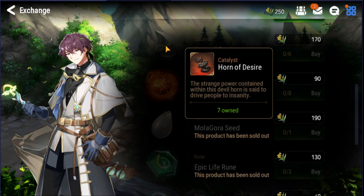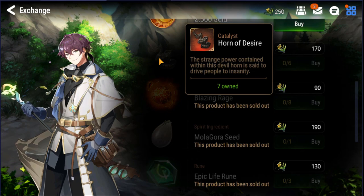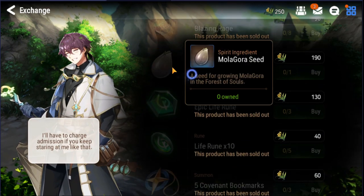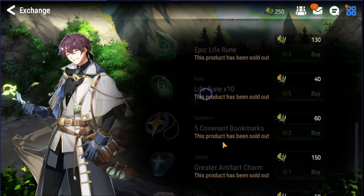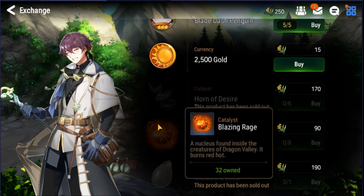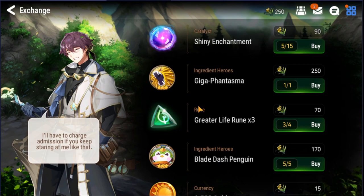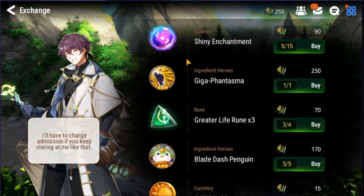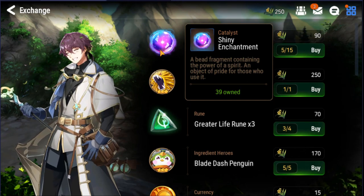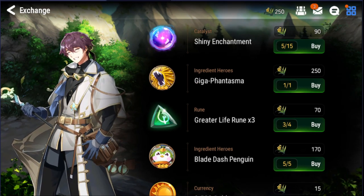In this case, even though I didn't roll for Ray, I picked up the Part of Desires, the Blazing Rage, and the Mullagore Seed. So if a new character comes out that requires these materials, I'll be able to level them up because I've stashed up some catalyst while they're available to farm. That's one way to acquire more catalyst — I think it's the best way, just clear the side story.